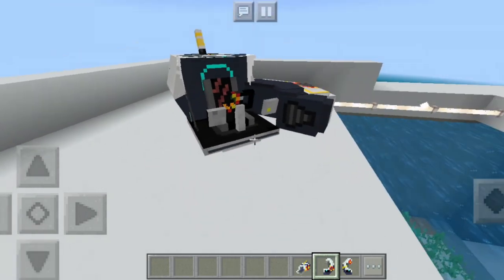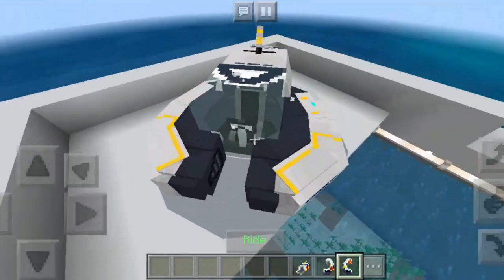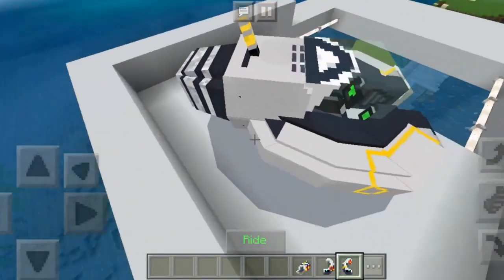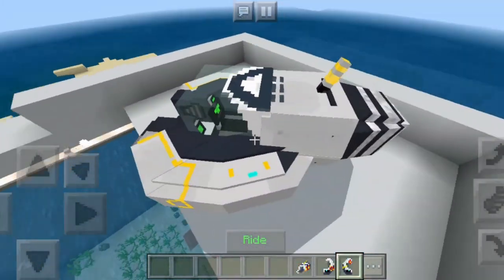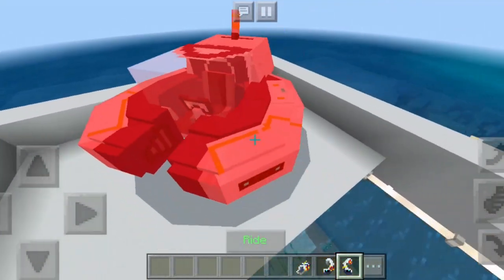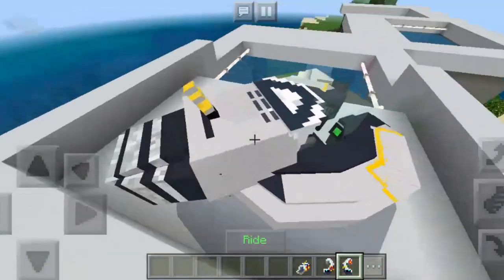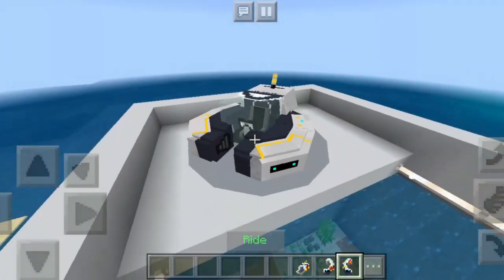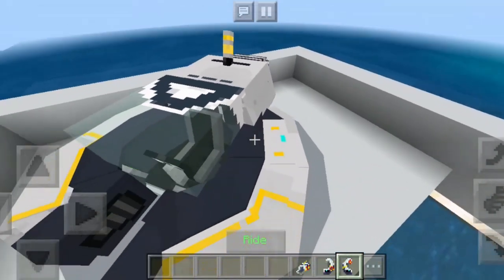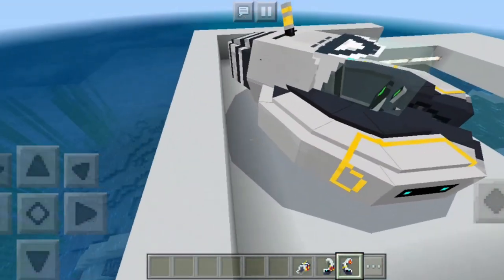Place Sea Moth Fragment 2 near it — it's connected right there. Then Sea Moth Fragment 3, and after an animation, boom — you have yourself a nice Sea Moth. The structure is really nice. It's a type of entity, so if you hit it, it will act as an entity. It is really identical to the real one in the game and it looks really nice.